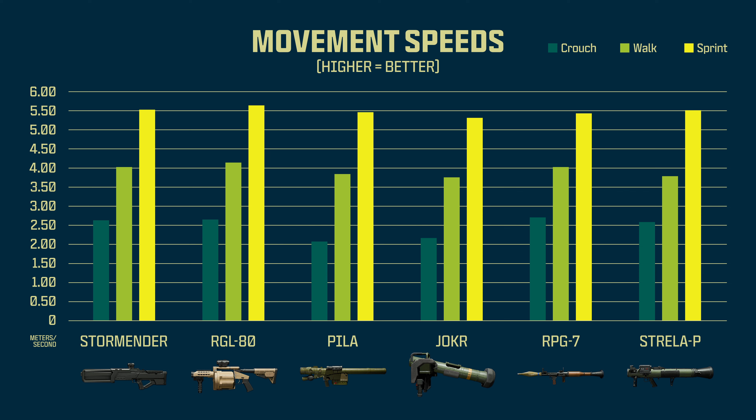Movement speed is not the most exciting stat for a launcher. All you really need to know is that the Storm Ender and the RGL-80 are noticeably faster overall.